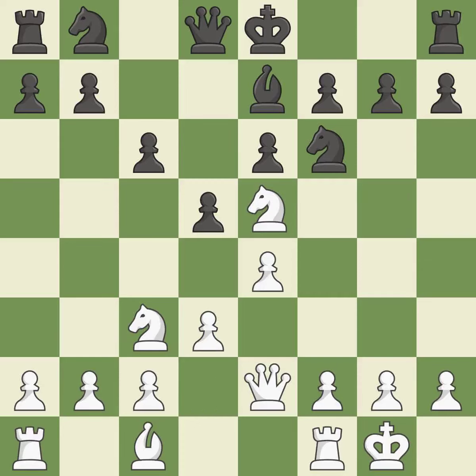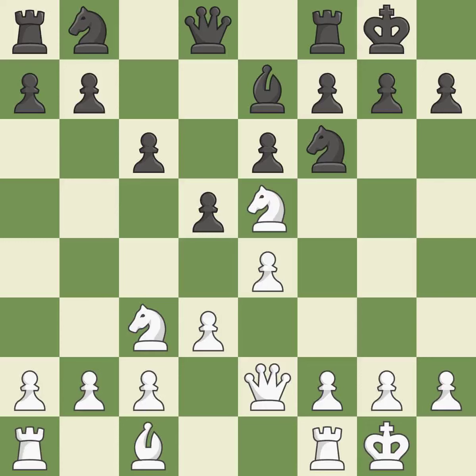Castling develops a rook while also moving the king to safety. Castling to the same side of the board as the opponent tends to lead to less sharp positions as compared with opposite side castling. Now that the rooks can see one another, they can defend one another. This provides an equal exchange of parts.